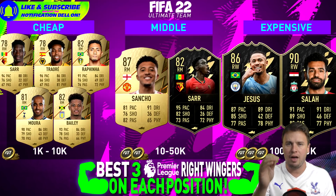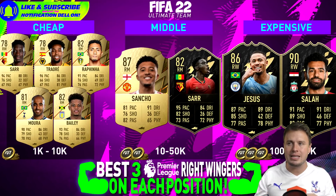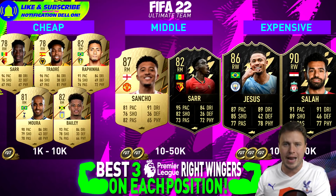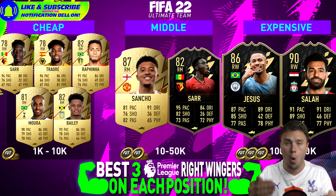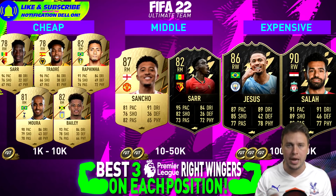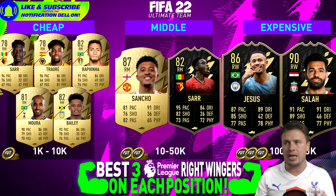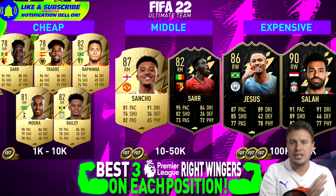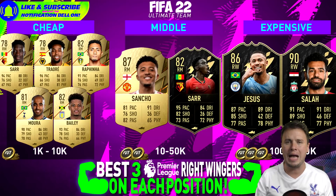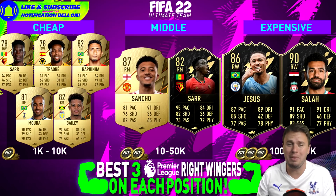For the more expensive right wingers, we have Gabriel Jesus — actually a mistake by EA, because Jesus is 83 rated but his Team of the Week upgrade went to 86 instead of 85. What an 86-rated card that is. The best player is Mo Salah — his in-form card and his normal card are both the best on the right wing position. But both Salah cards are available for 500k — half a million — and for me that's just a little bit too crazy.